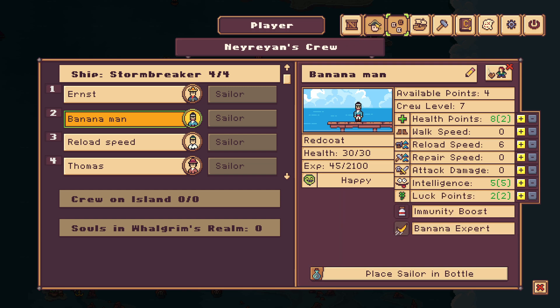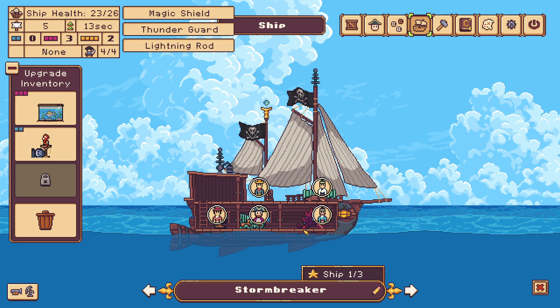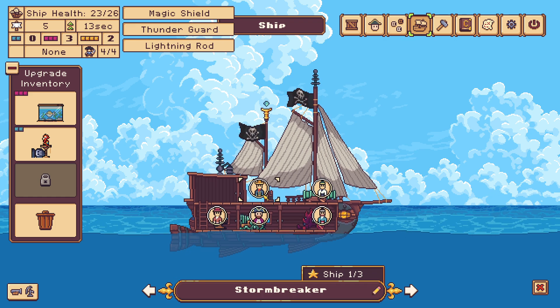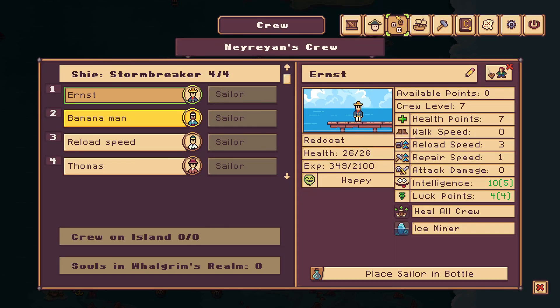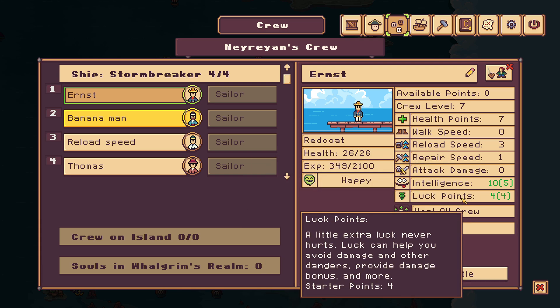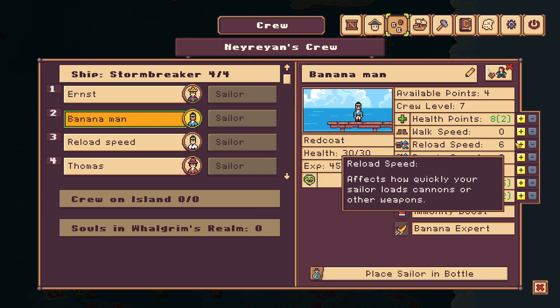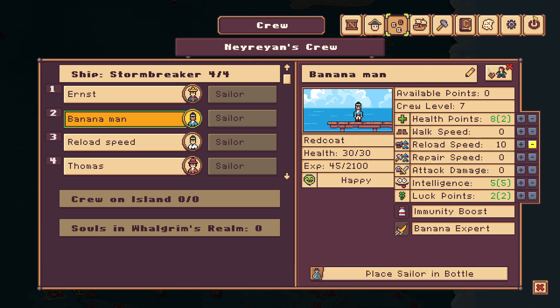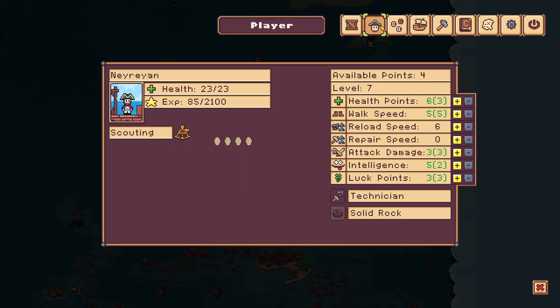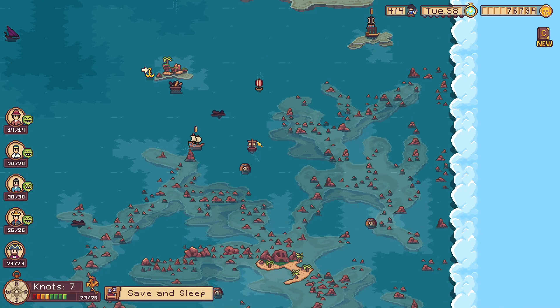Are you a sailor? What does banana man do? I guess he just uses the steering well, so I'm not sure if he needs the reload speed. He uses a cannon. Okay. He's getting even stronger now. The captain. Well, I guess he can improve our reload speed as well. Okay, we maxed our reload speed on two characters. Which is amazing.